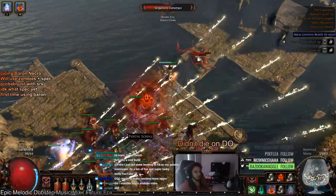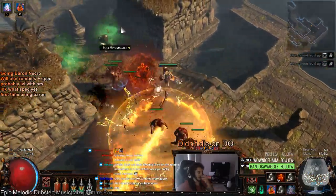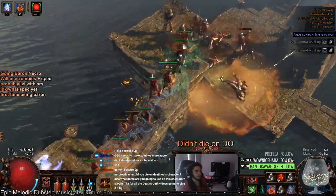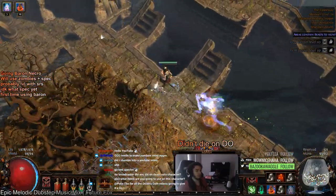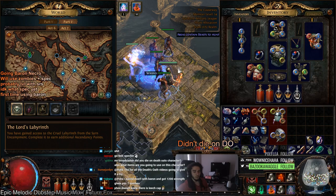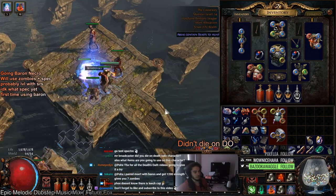We'll see where this character goes, and hopefully I may even do some bossing on it — I can't promise that, but having zombies with 20,000 or 30,000 HP leeching for me while I sit in a corner cursing sounds pretty ridiculous, as long as I don't get one-shot. For auras, we're currently running Hatred and Purity of Elements. Hatred is great since we're using physical zombies and scaling Baron. I think Hatred also works for the Solar Guards, though I'm not 100% sure how to scale them.